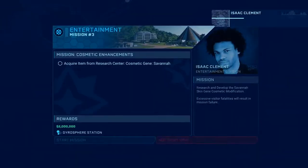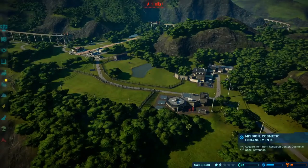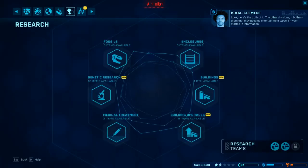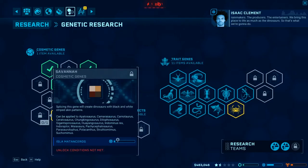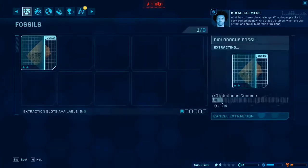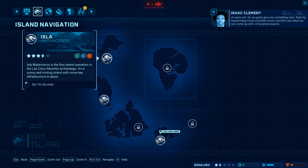Now it's kicking off — so we have our third entertainment mission. Cosmetic enhancements, Savannah. We are the rainmakers, the producers, the entertainers — we bring this place to life as much as the dinosaurs. So that is what we're gonna do. Isle of Matansu — is that one of the previous islands? What do people like to see? Something new. And that's a problem when the star attractions are all hundreds of millions of years old. So start by researching some cosmetics.